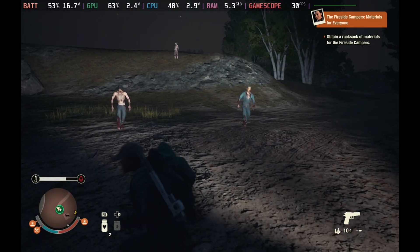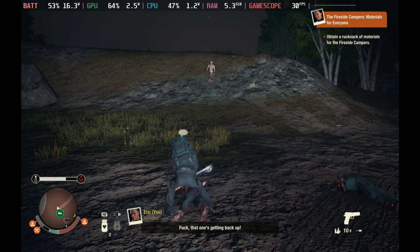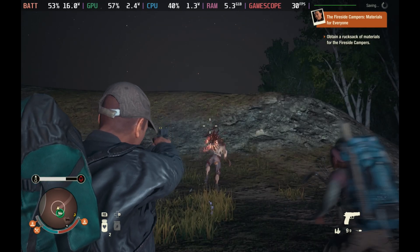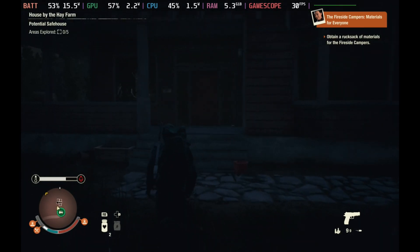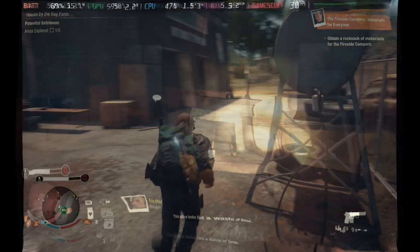It did hold a perfect 30fps. Pretty much everything I threw at this game — especially driving fast through zombie hordes — didn't seem to waver the game at all. So the best settings definitely seem to be the medium preset, motion blur off, V-Sync on, and the frame rate cap on the Steam Deck at 30fps.